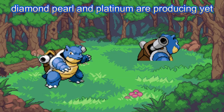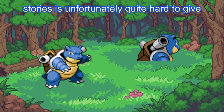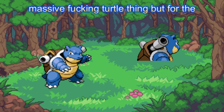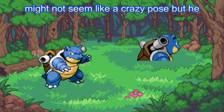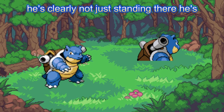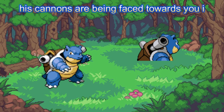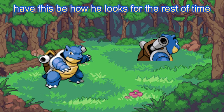Diamond, Pearl and Platinum are producing yet another amazing sprite. Blastoise is unfortunately quite hard to give a dynamic pose due to the whole being a massive turtle thing, but for the most part they do a good job. This one might not seem like a crazy pose, but he's clearly not just standing there — he's taking a stance. When you face him in game his cannons are being faced towards you. I think this is fire and would happily have this be how he looks for the rest of time.